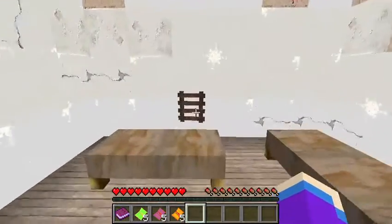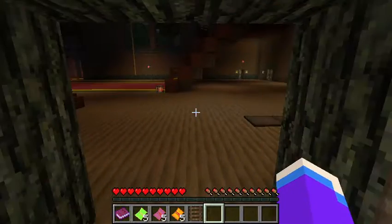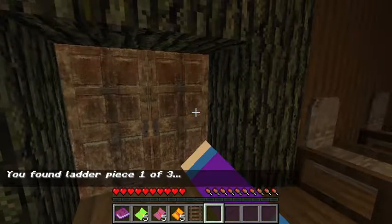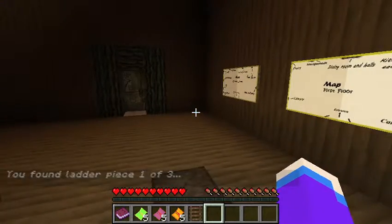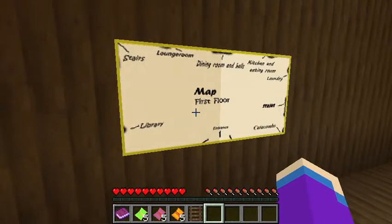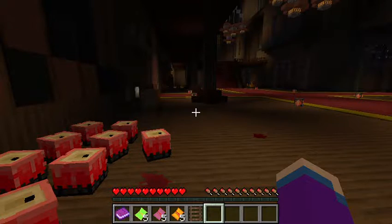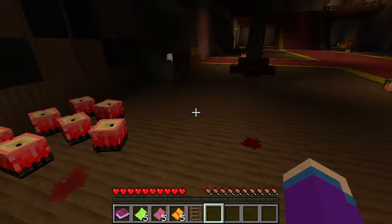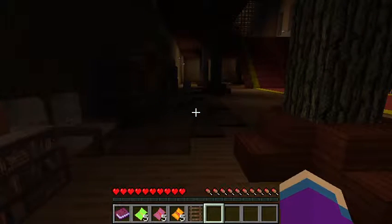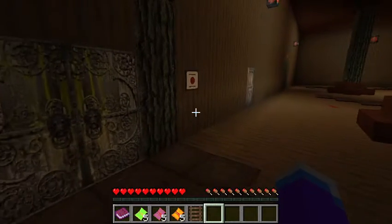Okay, there's a ladder here for some reason. One moment — I'm going to note that. I'm so sorry for the lag. Oh, a map of the floor! The kitchen's on the other side. What in the world? Are those candles or something? What does it say?